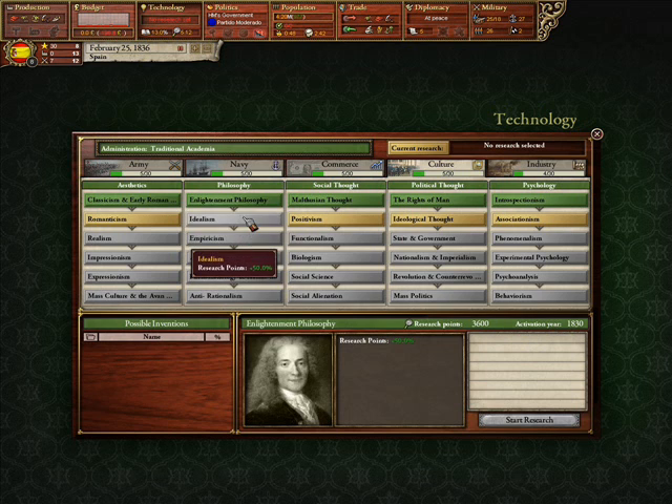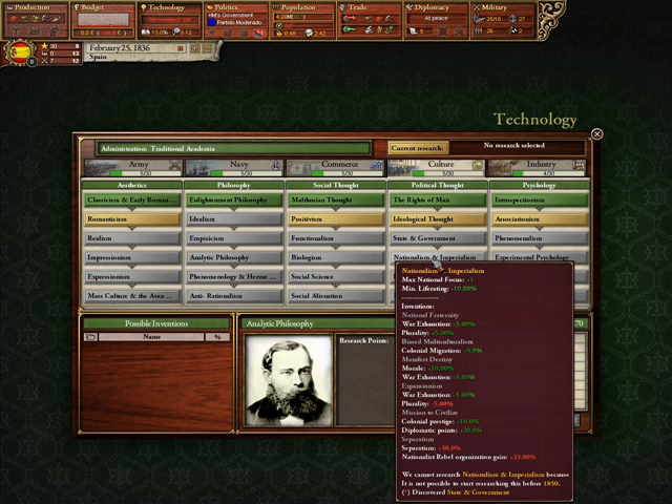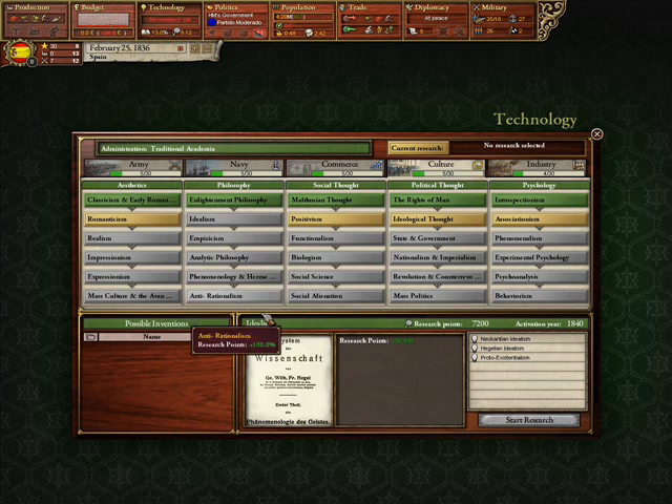Philosophy is your priority one tree. All of these, as soon as they pop up, you want to drop what you're doing and get these as soon as possible. The only reason you shouldn't is if it's nationalism and imperialism, machine guns, or to an extent freedom of trade — these help out your research points. More research points you have, the better, and they stack with each other, so eventually you have 450 research rate plus the small bonuses. The earlier you get them, the earlier they come into effect.